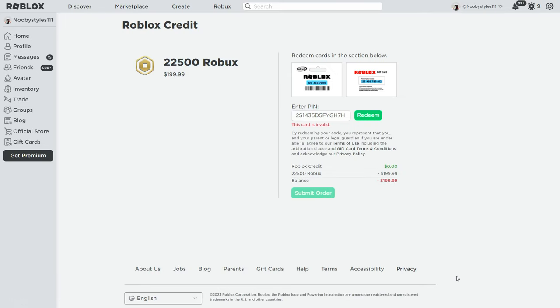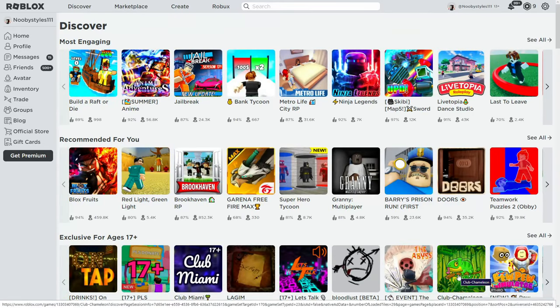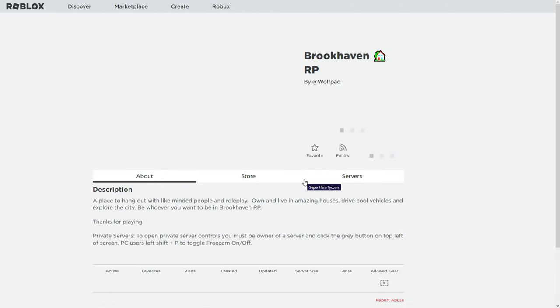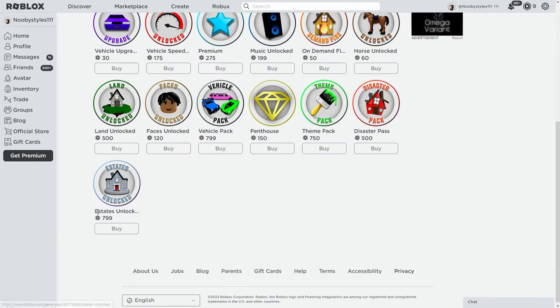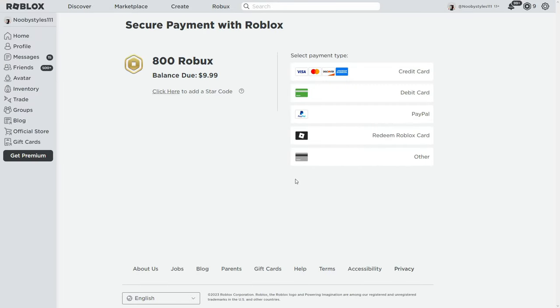After that, go to the Discover option. Once you're in Discover, either search for your game in the search bar or find it on the Discover page. I already have Brookhaven there. If not, just type in the game name and select it. Then go to Store again and click on the game pass you want, then click Buy, then 'Buy Robux and Items.'